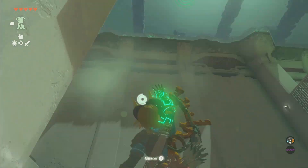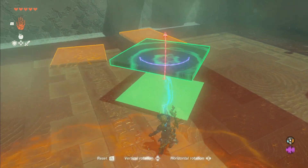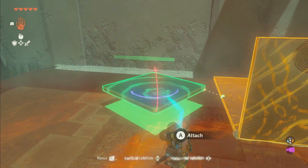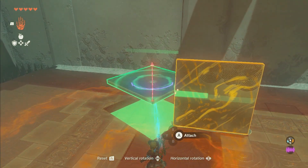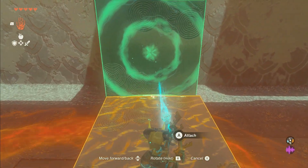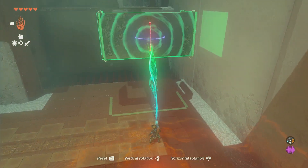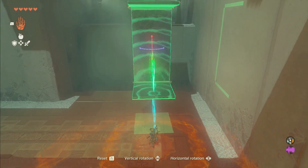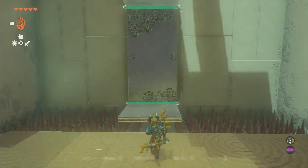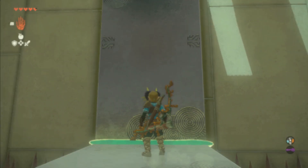Then go over here and use Ultra Hand to take this and put it on that one like that. Then take this one and do the same thing on the other end. Then take this and rotate it like this, go over here, and put it over there. Jump across and use Ascend.